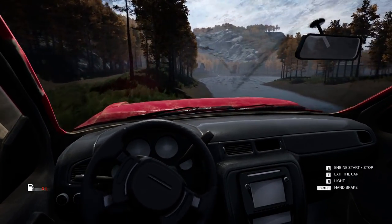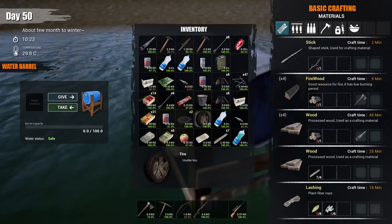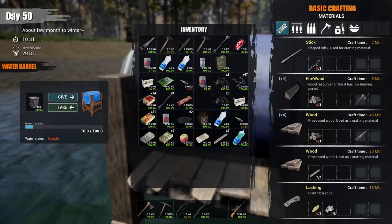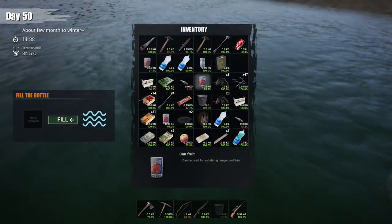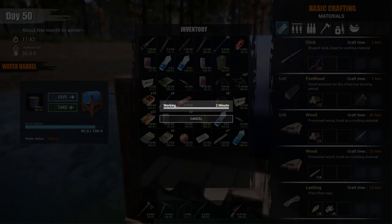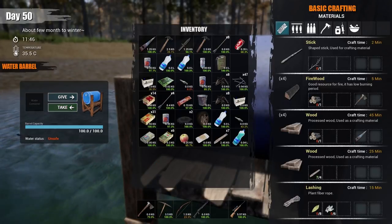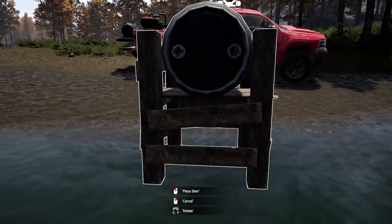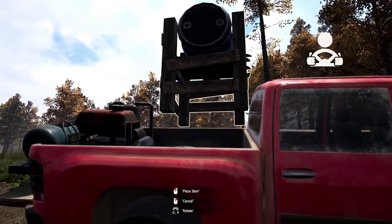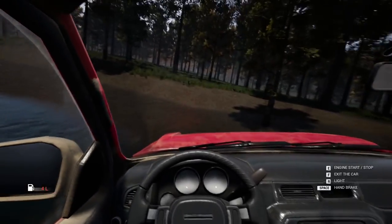Now we go down to the lake to fill up the water barrel. Good spot to park. I have to use a bucket to fill it up — I can't just move the barrel into the water. Each bucket is 10 liters and the barrel holds 100, so I have to do this 10 times. Last bucket of water right here and we've got 100 liters of unsafe dirty water. We just place that inside and process it. We can actually move this — we have super strength!